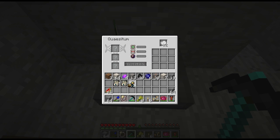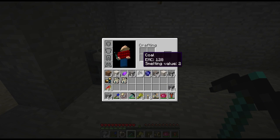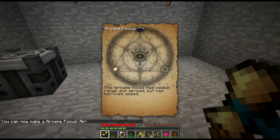An Arcane Focus! So what you do with the discovery is right-click it. There we go - we just learned the Arcane Focus Air. So to make it we need an arcane focus, 10 Vs, and a vaporous crystal, and I think you make it in the thomic infuser. This arcane focus has medium range and spread but has improved speed. I don't really know what the arcane focus does, to be honest - it's like a wand or something that comes with Thaumcraft, but we'll get into that later. So we just got our first discovery. Once we get four discoveries, we can make a book that shows us all of our discoveries in one.